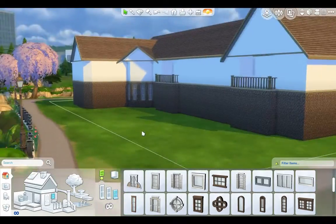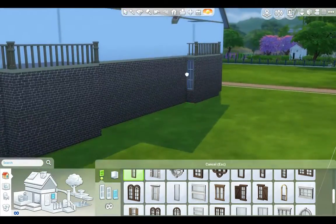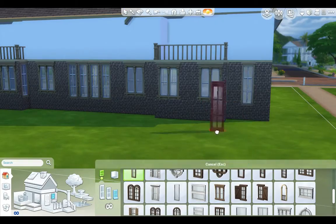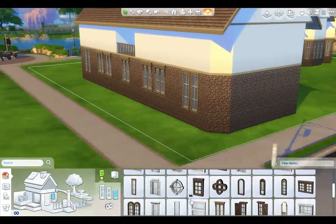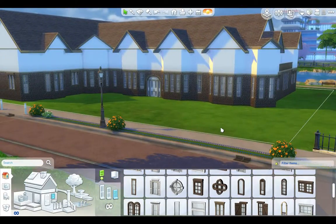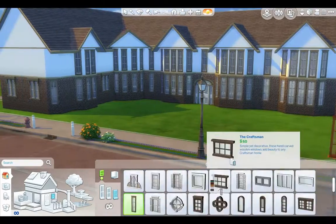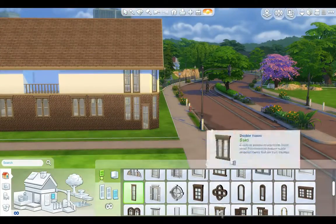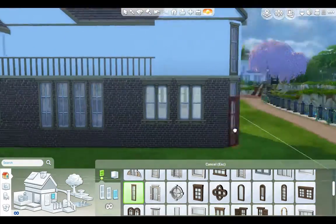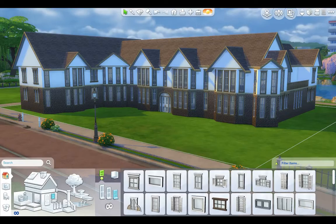Here we are doing bay window-type things. I almost went too mad with windows but I stopped myself — by using slightly bigger ones I didn't go quite so mad. With the windows in, it's really looking a bit more like a house. The windows are what makes this house look so cool and a bit different. It was quite a task placing all the windows on a house this size, but that's all the windows and doors done.